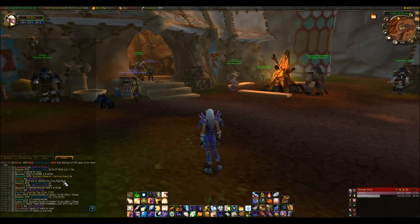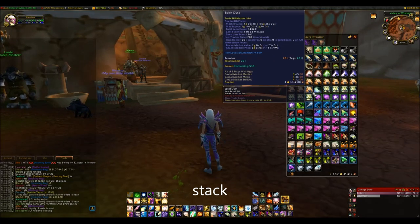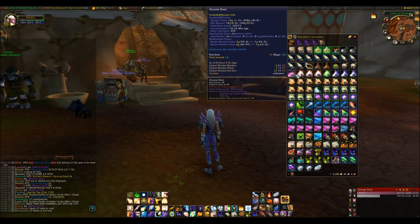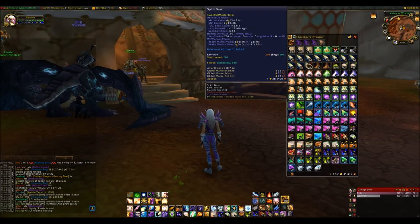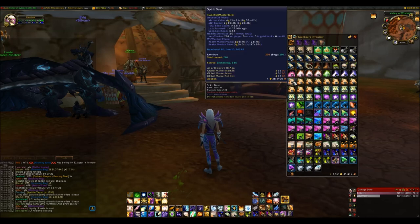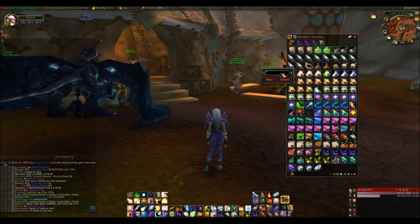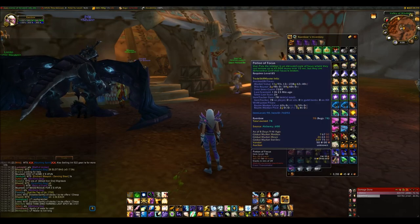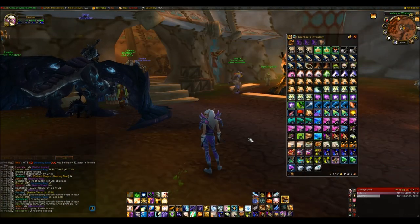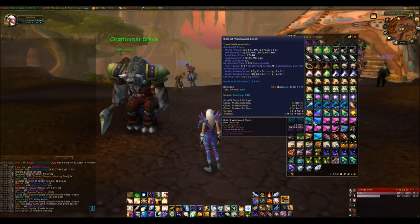A stack is the most a single item will stack into. For example, I cannot have more than twenty of this item in one spot — it just won't go higher. If you have two stacks of one they will merge into a stack of two. To split stacks you shift-click them, type in the number you want to split, press OK, and click somewhere else in your bag. Some things stack up to 200 — volatiles stack to 200 — but most things stack to 20.